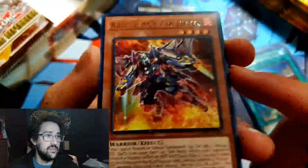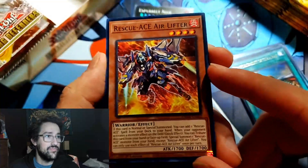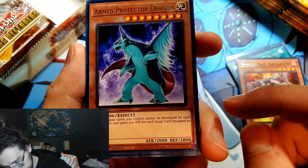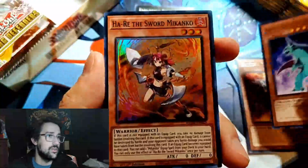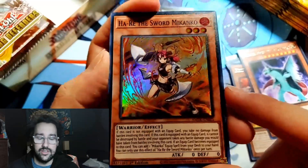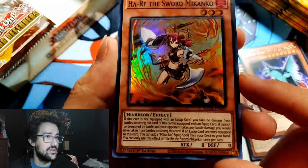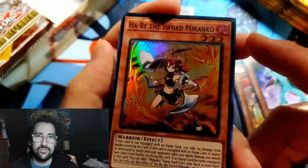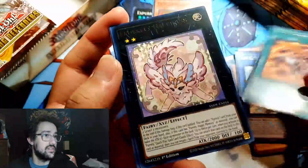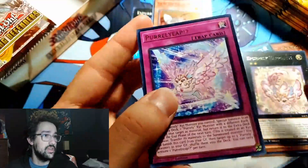So if anything, I'd be looking for the Ace archetype — they're the only ones that are cooler to me. What is this? What a weird card. So Mikanko is supposed to be like the better of the three. It's like a warrior ritual equip archetype, it's weird. Seravis, Mikanko — purely.